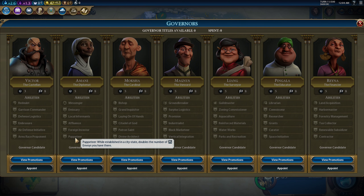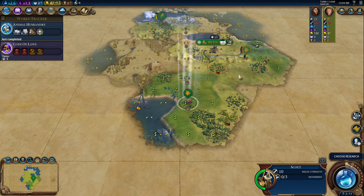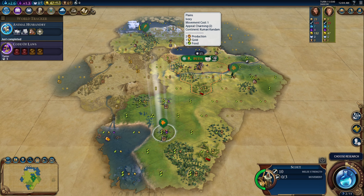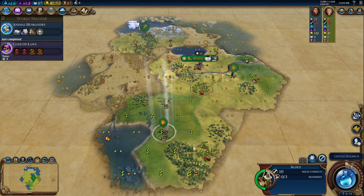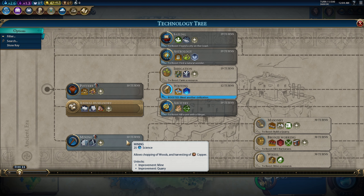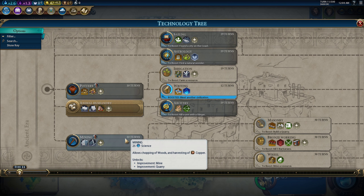One thing you could do is have Amani as governor with the Puppeteer promotion, so she doubles the number of envoys you have. So if I have three envoys for a city state, I put her in there, double it, now I'm suzerain. I can then levy their military, get two envoys, and then once I leave with Amani I could still be suzerain at the city state — potentially. I don't know if that will ever come up in this game, but it's hypothetically possible.